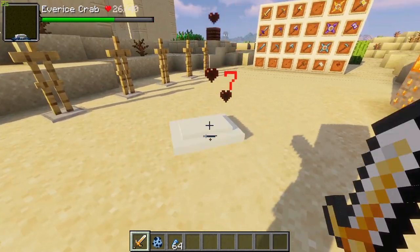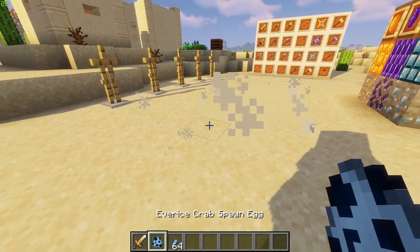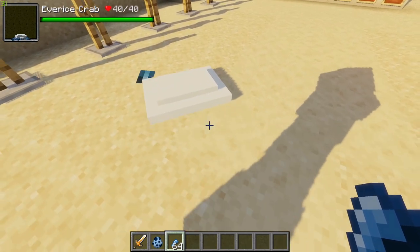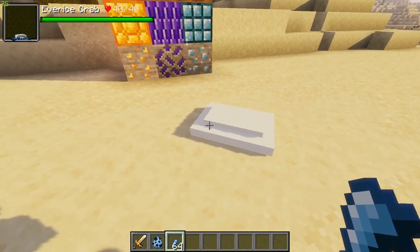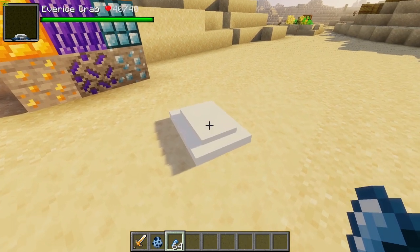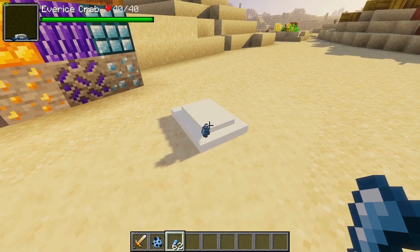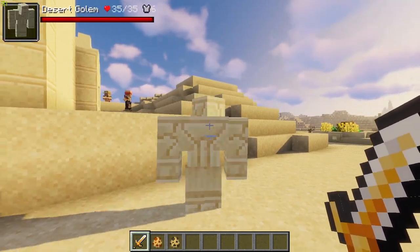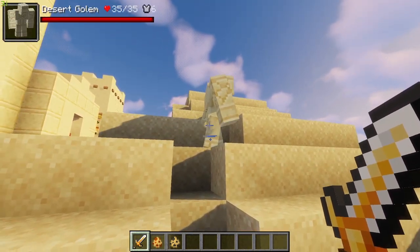The first mob we have is the everice crab. You can actually tame these guys or attack them and they will drop everice shards. To tame them, all you've got to do is feed them some everice shards. They're not really supposed to be in this biome, but once tamed you'll be able to mount them and ride them around.